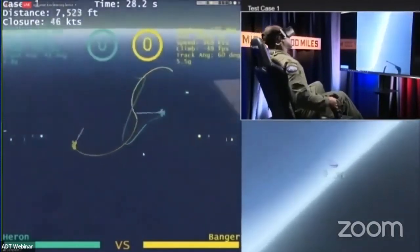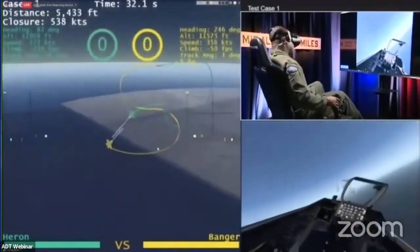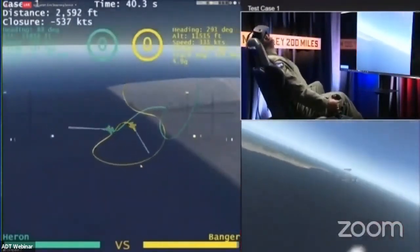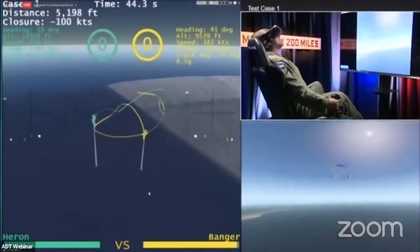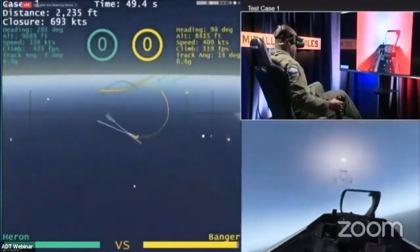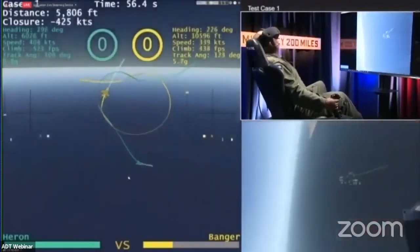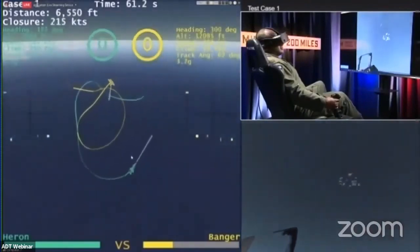Now it's gonna be a matter of controlling that range — there'll be another opportunity as they come back around. That range separation is opening back up. It's gonna be very difficult to stay out of the way of that nose. A little hit there by Banger, just a small hit. As this fight goes downhill vertical, you see each of them rolling that airplane aggressively, passing now down through 10,000 feet, fighting this very aggressive two-circle fight. There's Heron with that really amazing fine motor control for a gunshot at very close range.